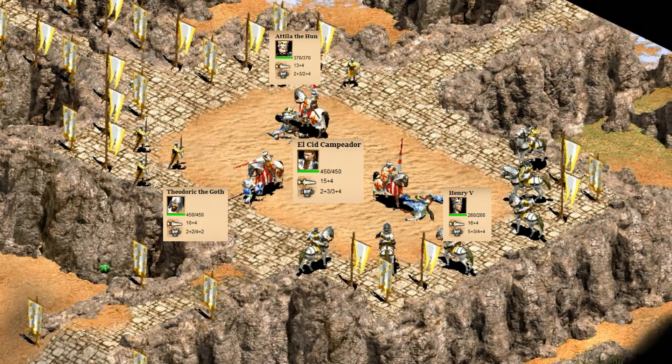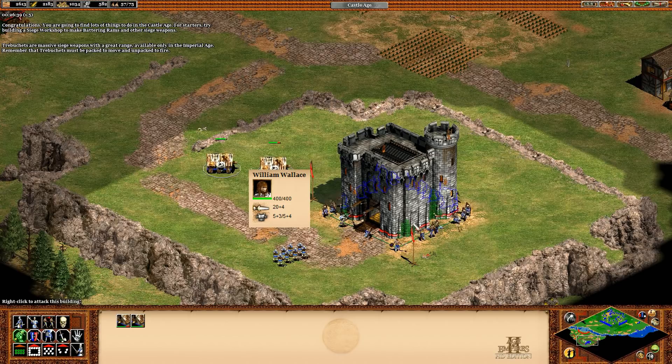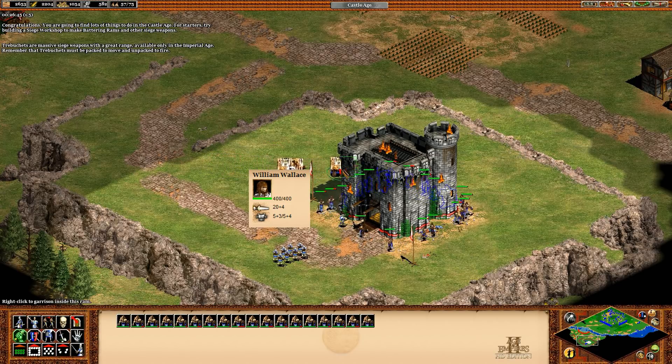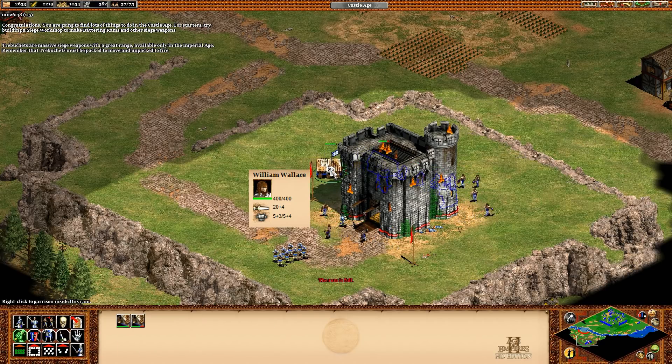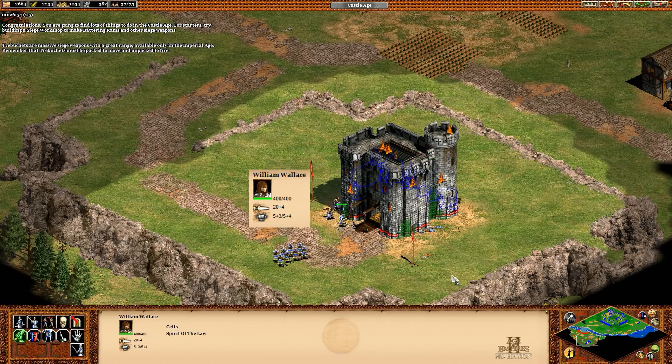The one hero El Cid can't beat though is our number two, William Wallace. Wallace has it all — every stat looks strong. He has good HP, great attack, and really solid armor to top it off. Who knew that the guy from the tutorial is actually one of the strongest units in Age of Conquerors period? Arguably he could be number one, but in my opinion there's actually one unit that's even stronger.